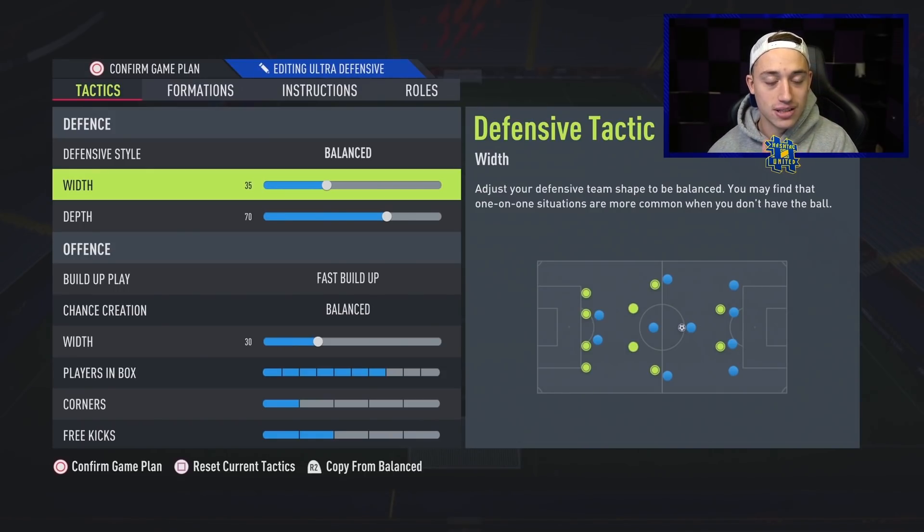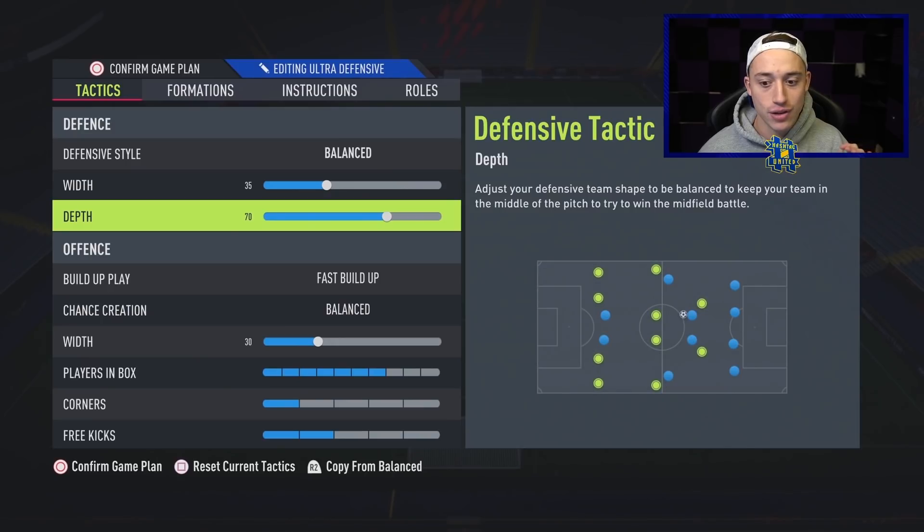With the width on 35, it seems to be absolutely fantastic, and it clearly is working for a lot of the pros — everyone seems to be wanting to switch to this 4-1-2-1-2 formation. We've got the depth on 70 here, which is good because it pushes your team a little bit higher up the pitch. One problem with this game is that when your team drops back too much, you just invite too much pressure on yourself. There's a weird glitch where your players drop all the way into the box. With this 70 depth, we're trying to make sure players are up the pitch as much as possible.